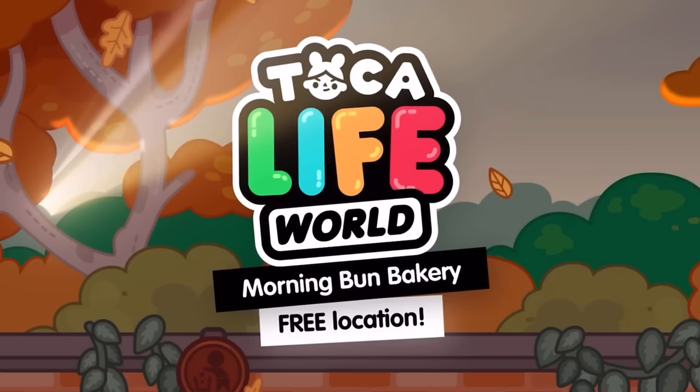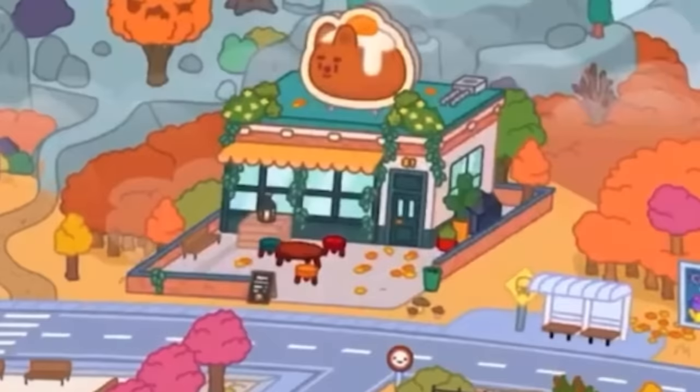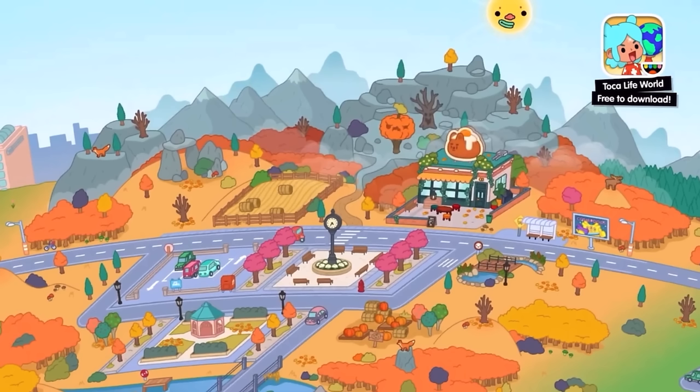It's a free location and they're adding all this — they made a whole trailer for it, for free. So yeah, that's so cool. Basically, at the very start we see where the location actually is. It's in Morning Meadows. I'm kind of confused because this is where the haunted house is. And now the Morning Bun Bakery is there. So maybe they've swapped something. I'm not sure. Maybe the haunted house has moved, or maybe it's just positioned here for the trailer because I've never seen that orange tree there either.